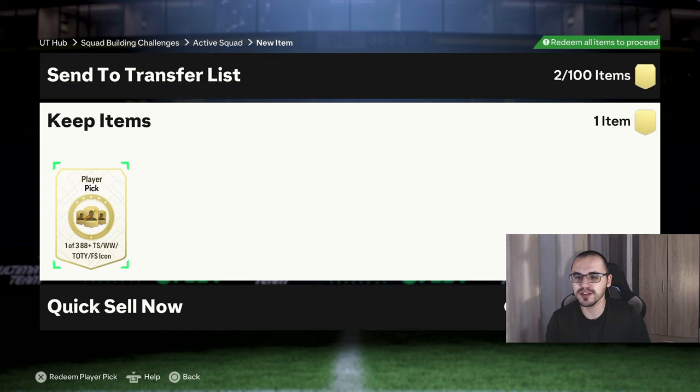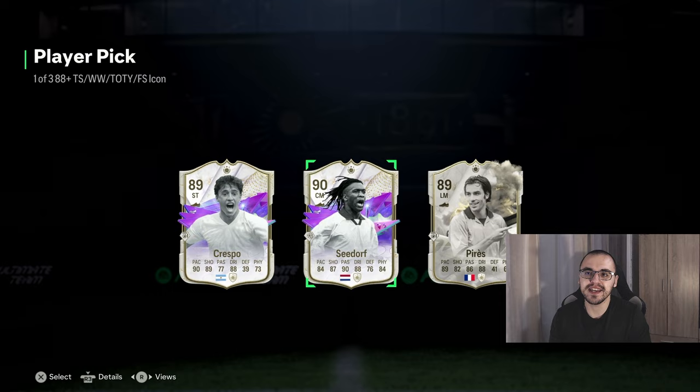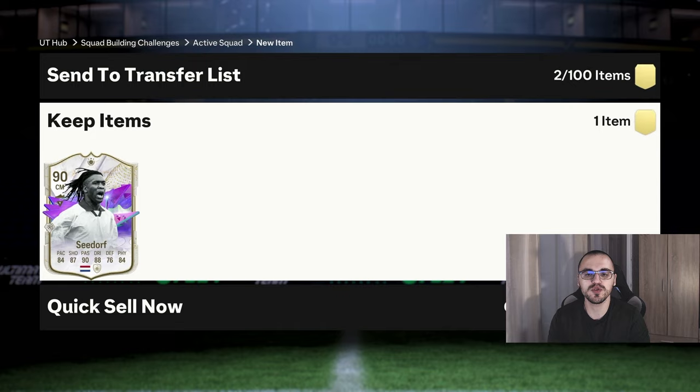We have the 88-plus Thunderstruck Winter Wild Cards, Team of the Year and Future Stars icon player pick. Usually I do stat reveals but this time we're going to open it the old-fashioned way by pressing the X button. And we don't get lucky from this icon player pick yet again. The player of our choice is going to be Clarence Seedorf since he is the highest-rated out of the three.